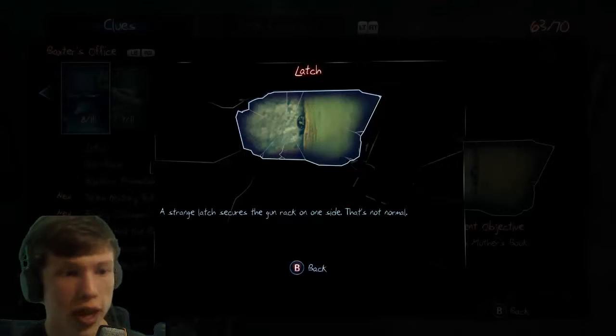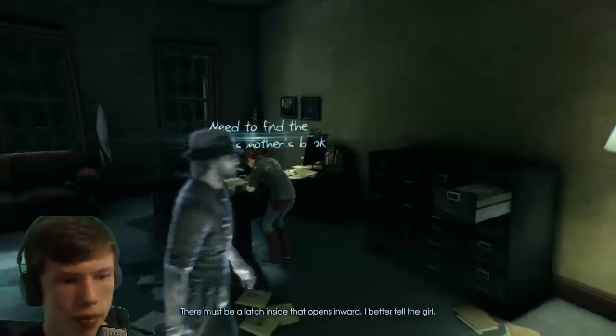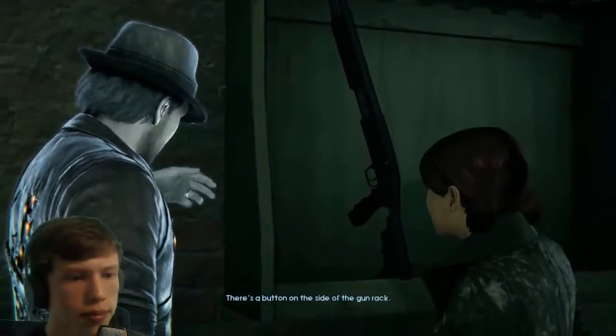The strange latch — the gun rack on one side, that's not normal. It is not — it opens! I'd better tell the girl. Ronan, you talk so slow. I think I found it! Yes we did — there's a button on the side of the gun rack!